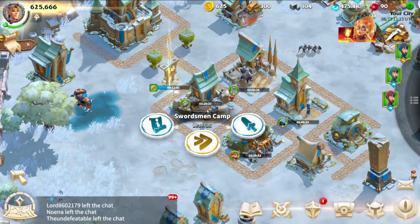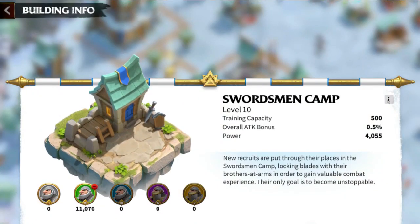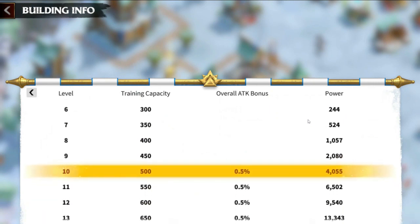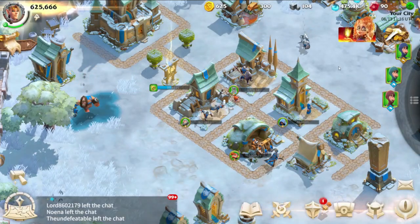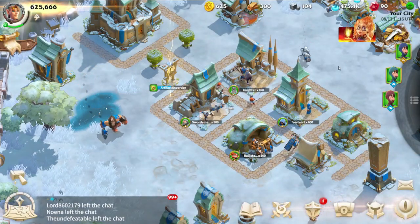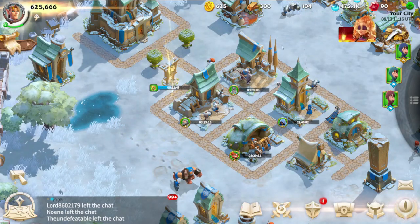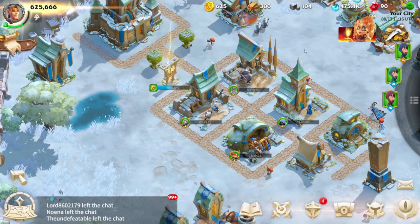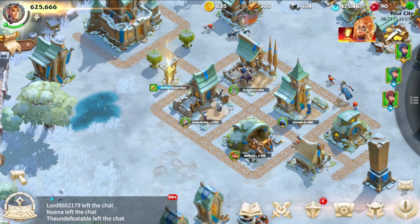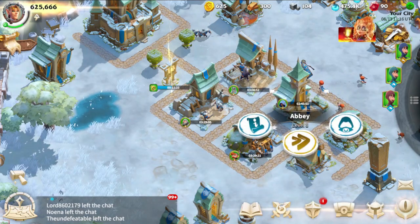Consistent troop training along with continuous research and building efforts should be your primary aim in the game. Leveling up your troop training centers allows you to train a larger number of troops simultaneously, ensuring you can keep them training even when you're not actively playing, such as during work or sleep hours. It's even worth using a small amount of speed-ups before bedtime to queue up additional training that will run overnight, fully utilizing the time when you can't access the game.